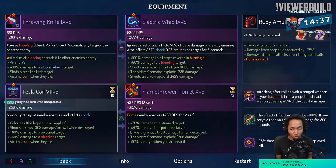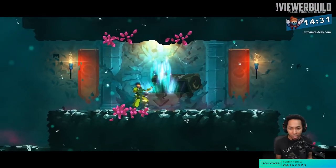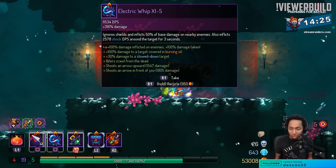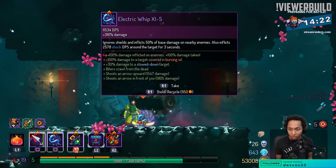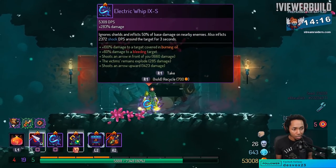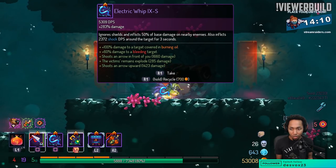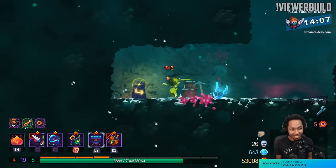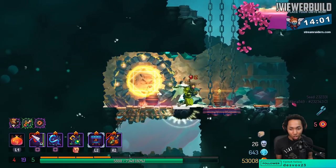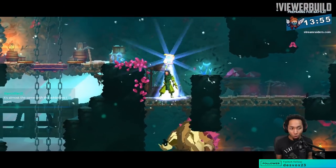Flamethrower is 12 seconds, tesla coil is 10 seconds. I feel like 10 seconds is borderline nothing. You really gonna show me this now while I don't have disengage? You have to use it right — I just don't have disengage. Electric whip with double damage is really good — it almost makes it a whole different weapon.